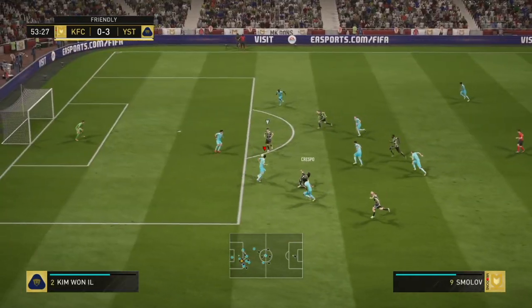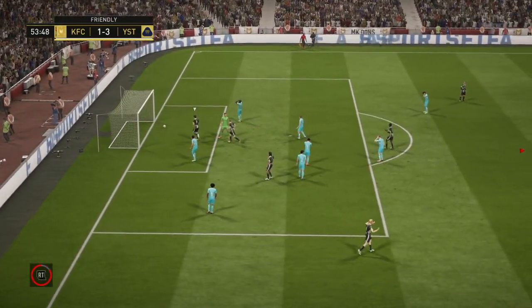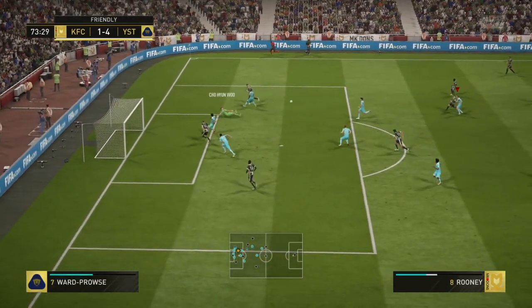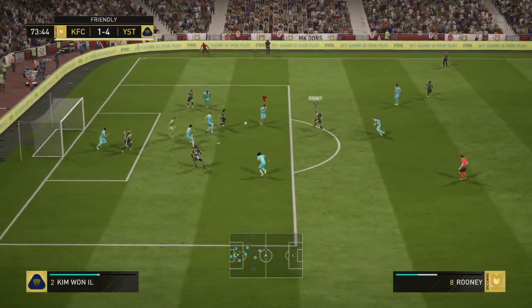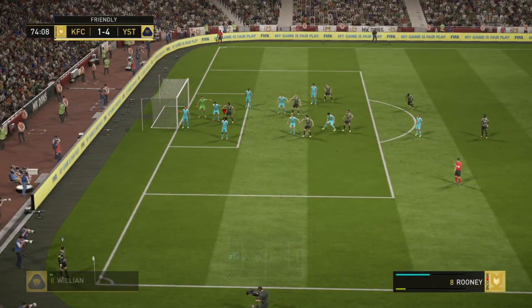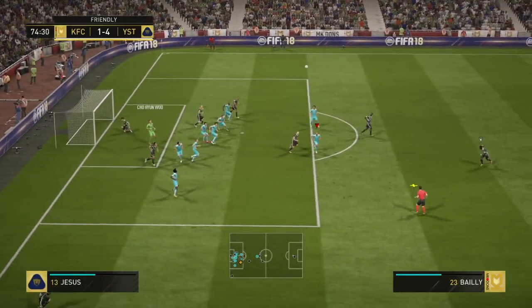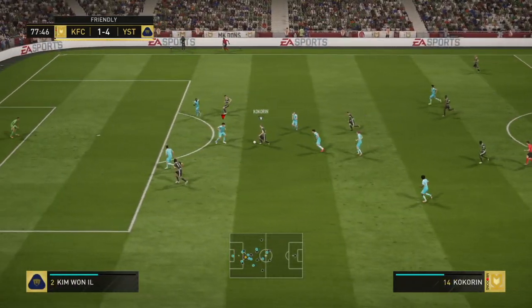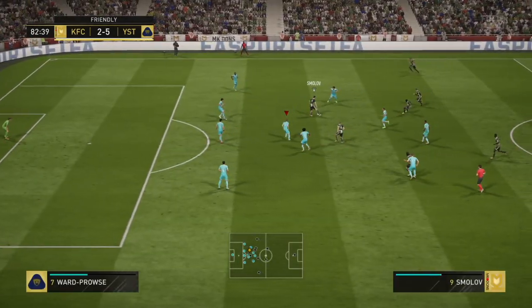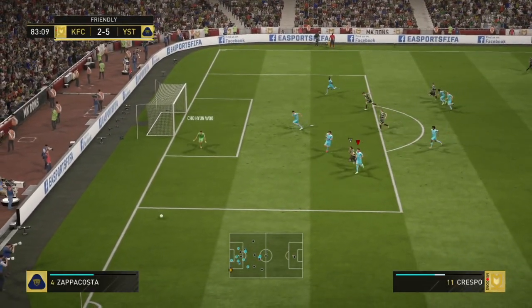This also contributed to how great he was against crosses. I was surprised to see that he didn't actually have any traits apart from injury prone, as I expected him to have the comes for crosses trait at least. He always comes out to meet the ball, mostly punching it clear and occasionally catching. Speed wise, Woo felt really fast in game — he comes out to meet players really quickly, which is great if you like pressuring your opponent by manually bringing him out.